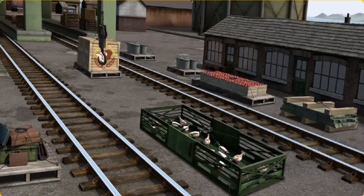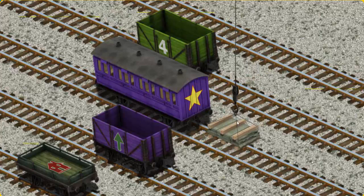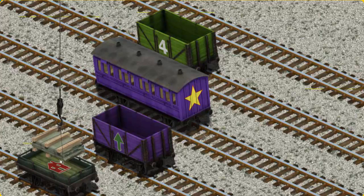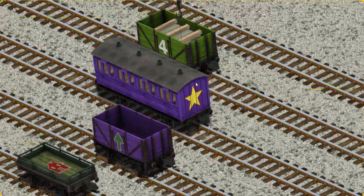Hold on, we're looking for something else. Try again. Show Cranky where the slate is. That's not the right one. That's it! Let's lift and load. Now the cargo must be loaded. Show Cranky where the green cargo car with the white number four. There you go.